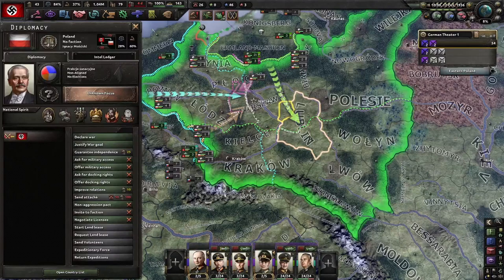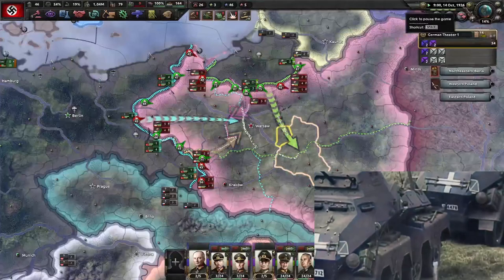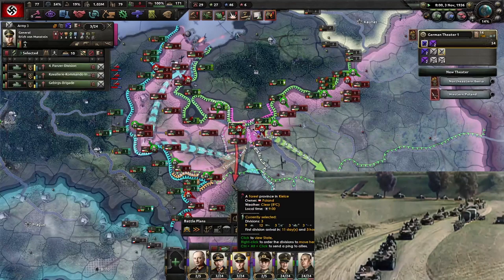10 AM — war begins. Let's see how long this takes from 10 AM, October 12th. All along the front we are attacking and pushing through most places pretty easily. The mortars got done just after the war started, which is good. Already the tanks are pushing through, with those pincers coming to fruition — time to do a little micromanaging on the tanks.